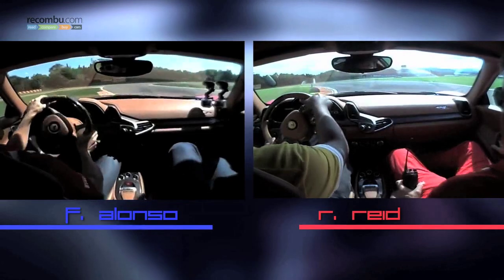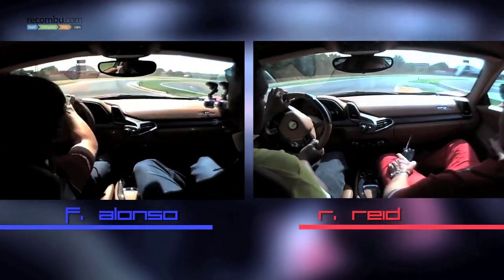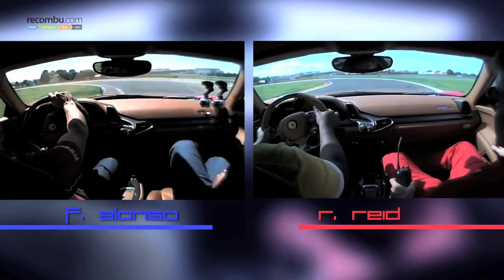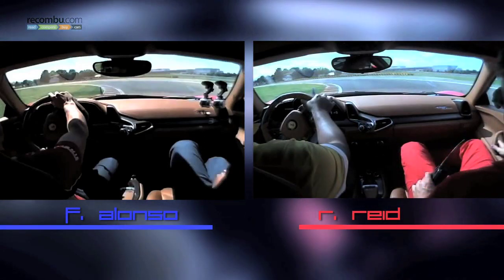Alonso gets on the power way more quickly than me though and springs out of the corner, drifting around the track, unleashing the car's 562 brake horsepower. By turn five, he's already ahead by a couple of car lengths. Let's bring me level so we can have an easier comparison of the next sector and carry on with the rest of the lap.